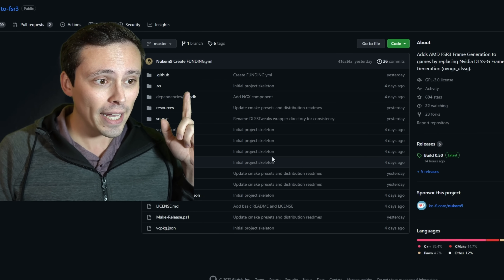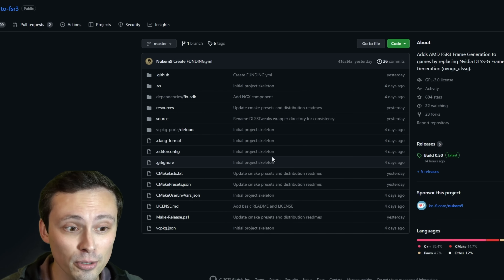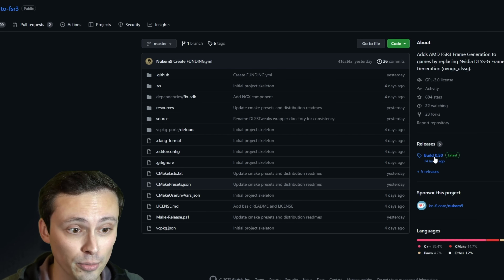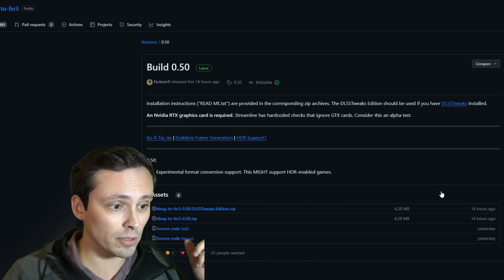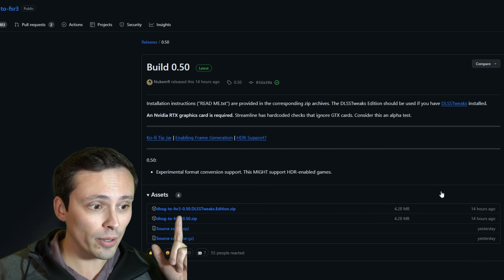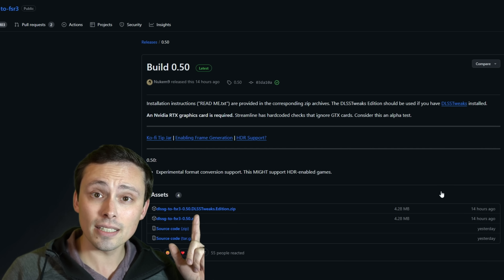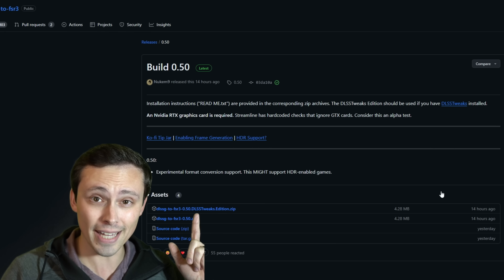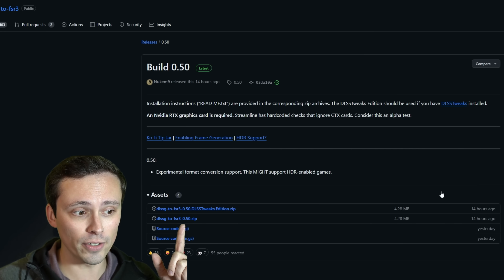In general, when installing mods like this, do so at your own risk. You will download the latest release — you could try other releases if this one isn't working great. Download the zip folder. If you use the DLSS Tweaks mod, there's a separate version with support for that. I don't use DLSS Tweaks, so I'll be using the normal version here.